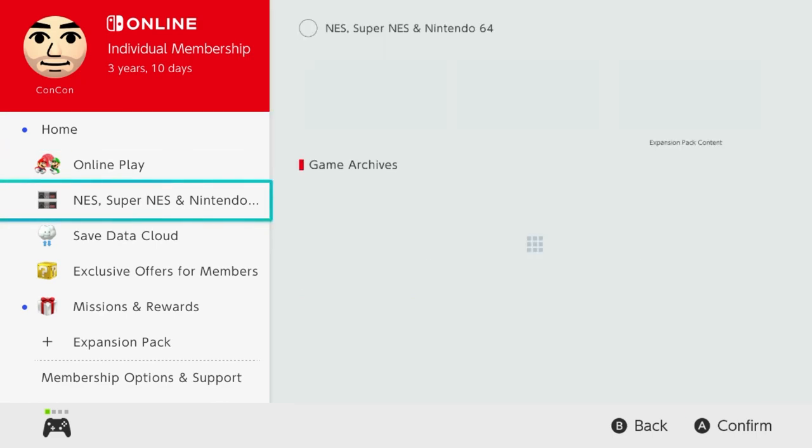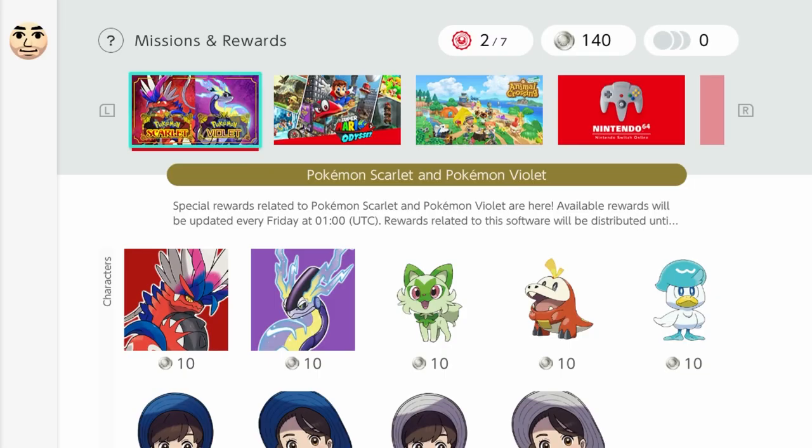All you have to do is go down to the missions and rewards page. At the top, you can choose between different games. We have Pokemon Scarlet and Violet, which we own, and you can buy these different profile pictures.